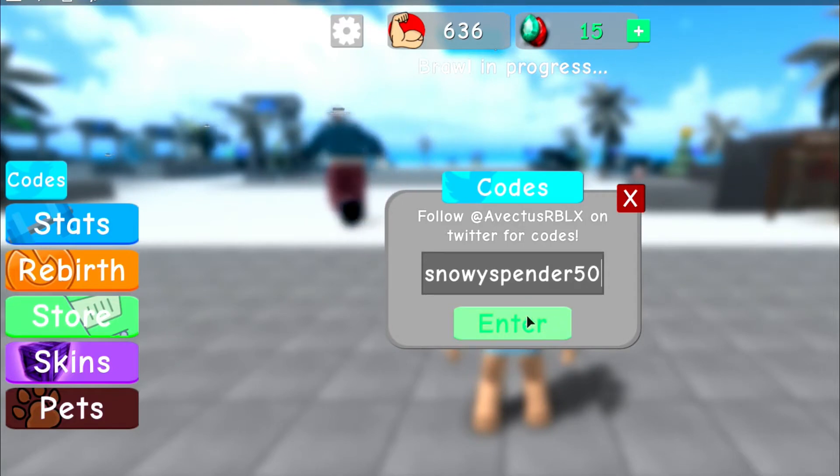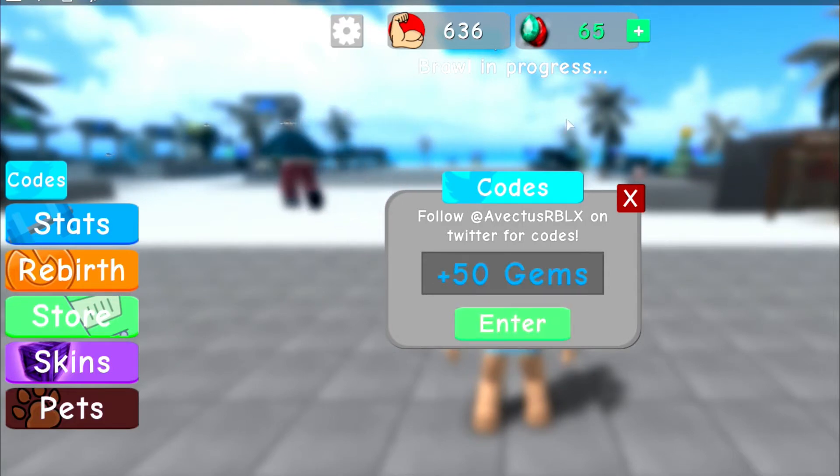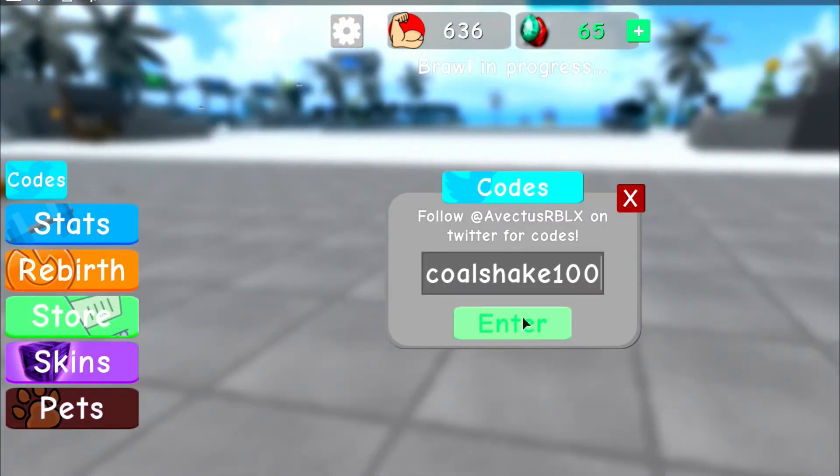The first code you guys want to put in will be 'snowy spender 50'. Go ahead and click enter, and boom — you guys can see there we got 50 free gems.